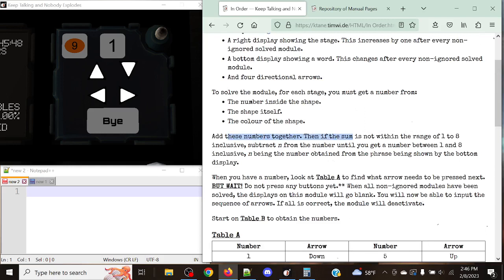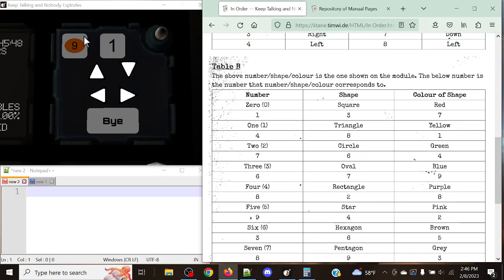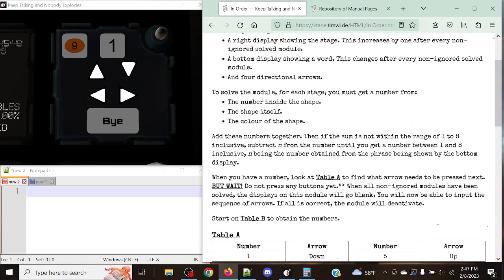We're going to add these numbers together. The sum will be found on table B, which we're going to do by noting down the number that we get — in this case 9 — the shape, and the color of the shape. We're going to do 9; it's an oval, and it's brown. We're going to add these three numbers together: 2, 7, and 5. 2 plus 7 is 9, 9 plus 5 is 14.